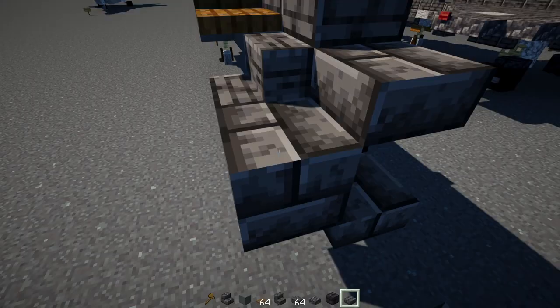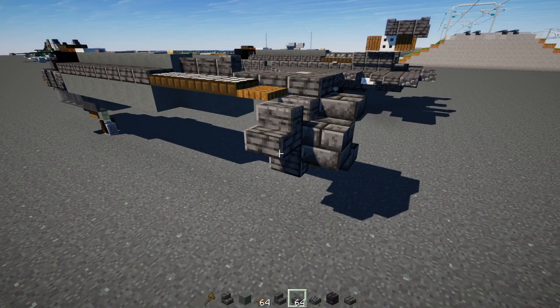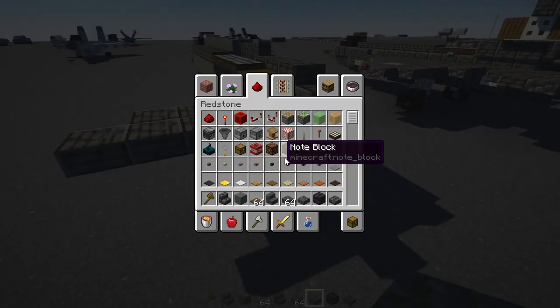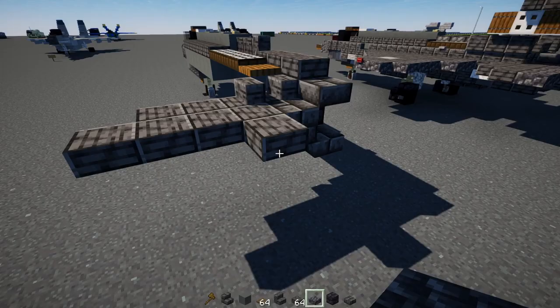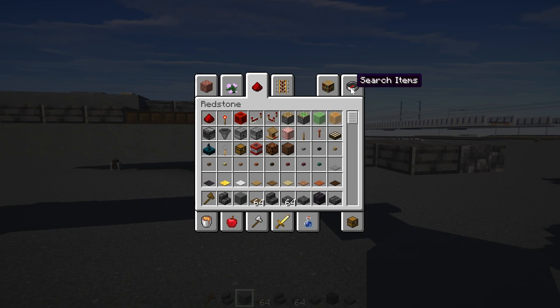Then we'll add two deepslate brick slabs here, and then another polished deepslate stairs. Polished deepslate slab — make it two by two, add one to the edge, and then add another two here. We'll also add a cobbled deepslate slab here — three on that side. Then we'll add cyan terracotta on the inside of this, all the way across.